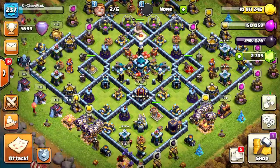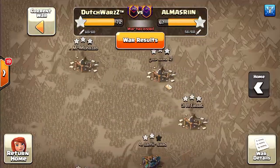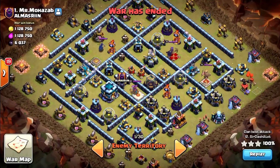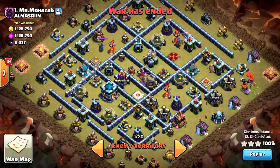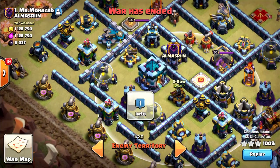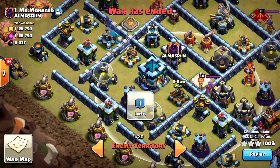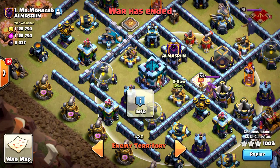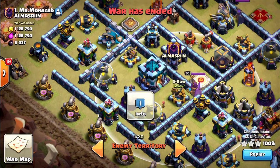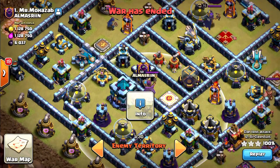Let's take a look at one more replay — against base number one, which I also hit during CWL. You can zap out the clan castle, grand warden, and an xbow using seven zaps and one earthquake. Why seven zaps? Because I can take down the xbow before the raid even starts, which is nice — because otherwise there's not really a lot of zap value.